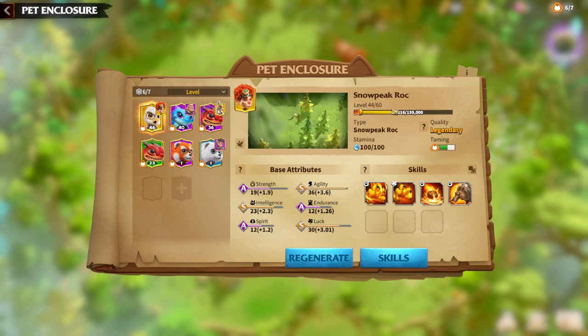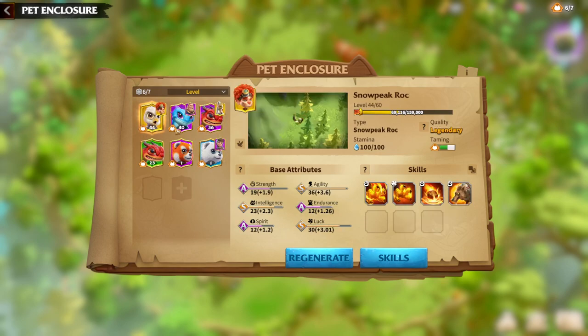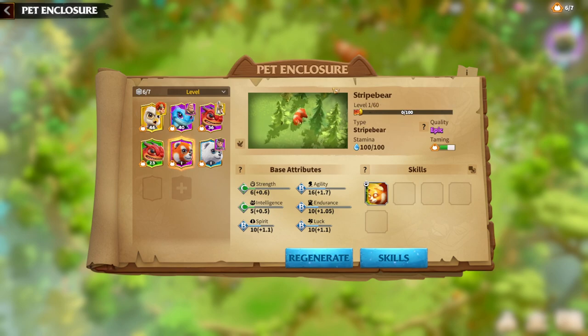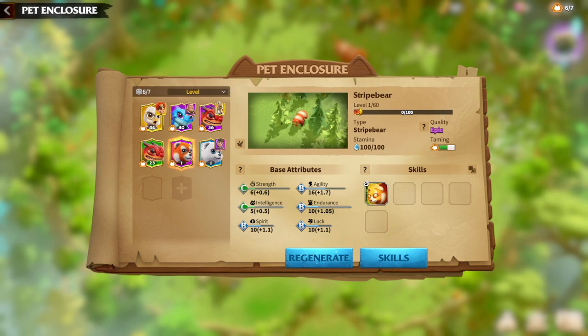Every pet has a couple of playstyles, and when you find new skills you can easily change the playstyle. That was the stripe bear guide. Next I think I'll cover golden rock or maybe some lizards. I'll finish guides one by one for all pets, since pets are the latest update in the game. Whenever I find new synergies or values, I'll make a video. Thanks for watching — please like or leave a comment with your question or a different idea for building this pet.